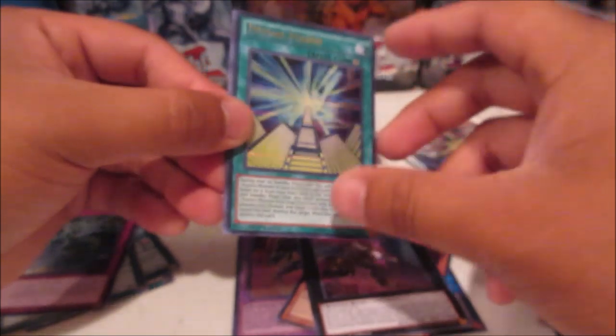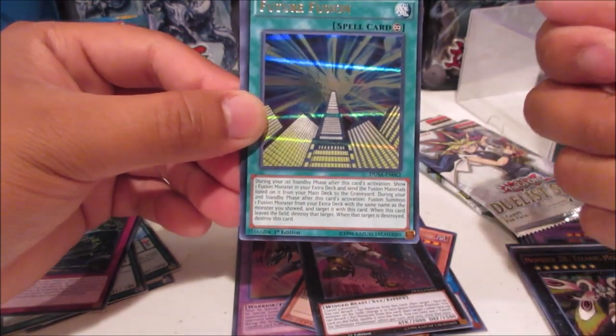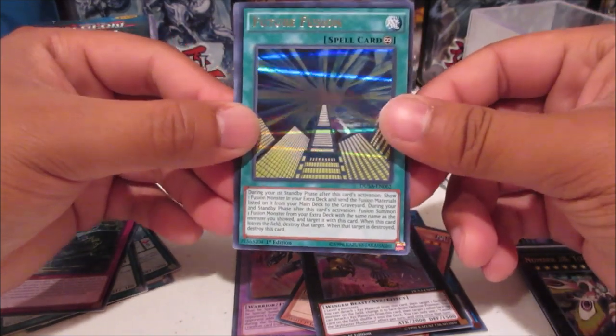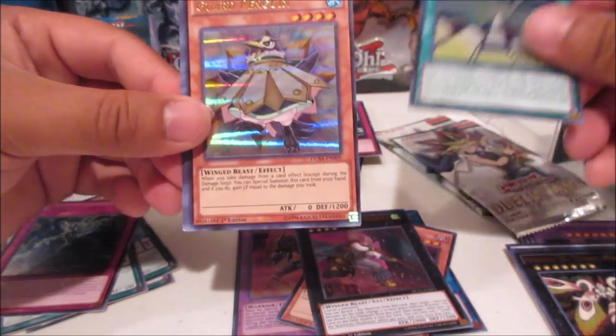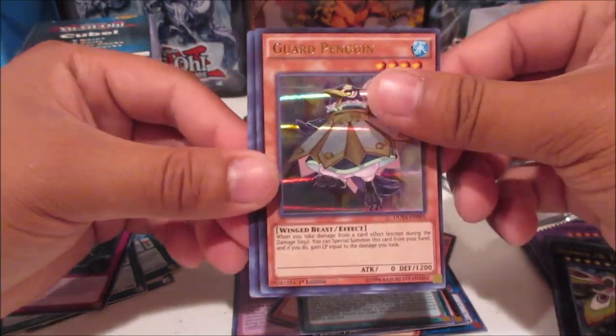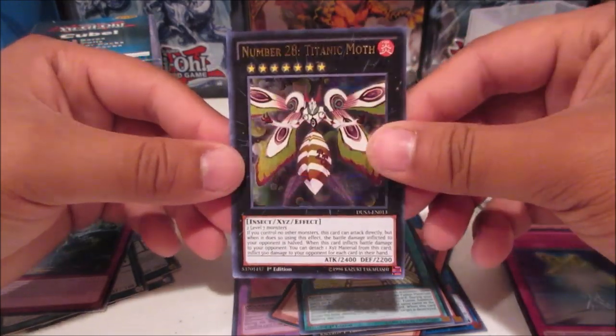That's like the first part they changed where you don't actually send the materials when you play this card — you have to wait a turn. Future Fusion nice, Guard Penguin, Halfway to Forever, and the last card is Number 28 Titanic Moth again.